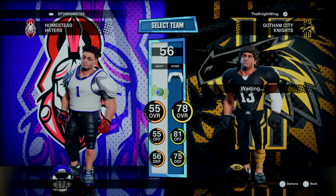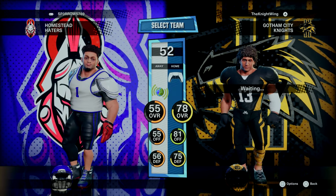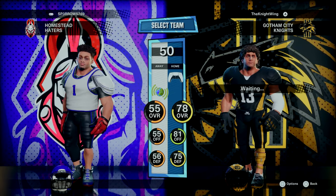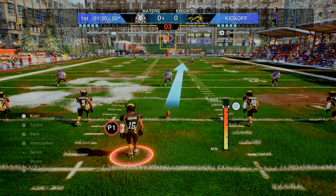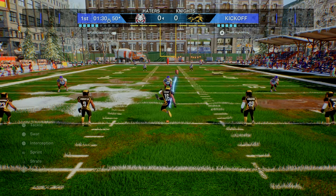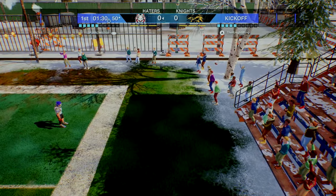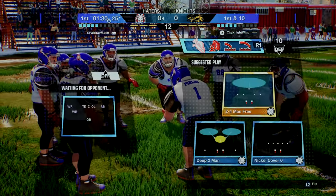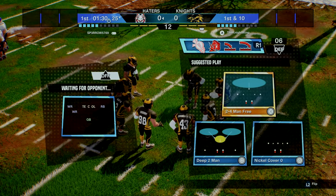That took incredibly long to find a game, but we get to take on the Homestead Haters, a 55 overall team, which means they'll probably put us into a fistfight. They will get the ball first and I'm not going to risk anything — we'll kick it out of bounds. That's going to be a touchback. I did pretty much overhaul my entire offensive and defensive playbook, so you might see some plays you've never seen me run before.